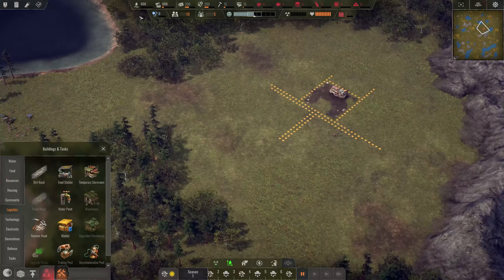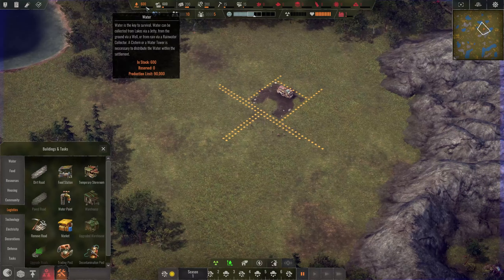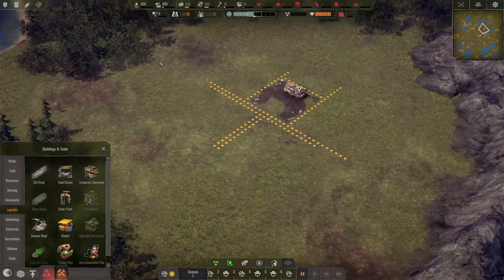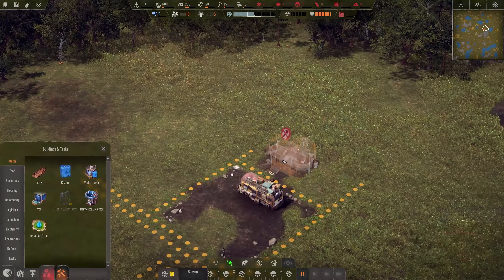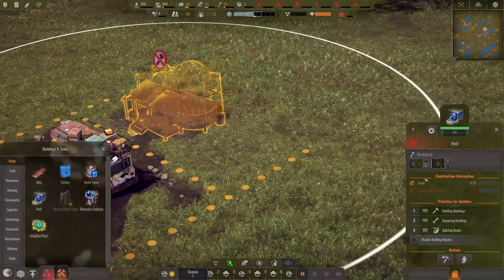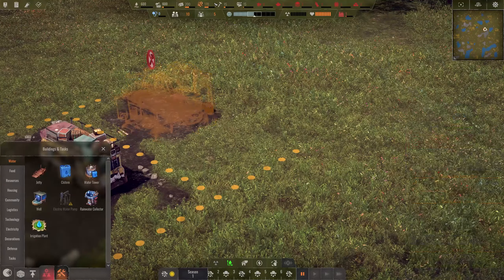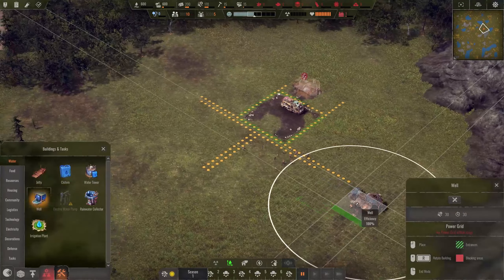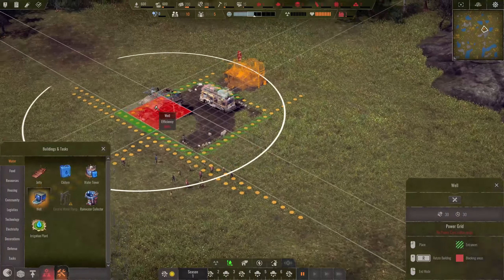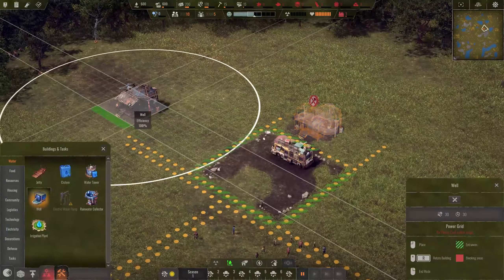The first things we need to look at are water and food - they're really low. A well would be my first target. Let's have the well right behind our bus here. The well is going to cost 30 scraps. We have 170 scraps - not a lot. We're going to need two of these wells in the beginning, and I'm probably going to build one more a bit further over there along the main road.